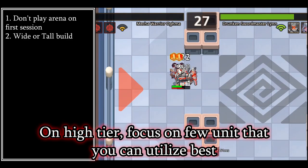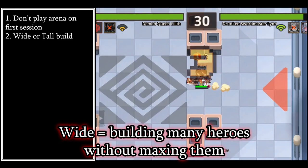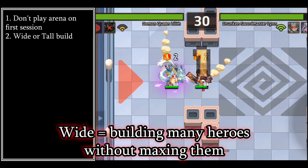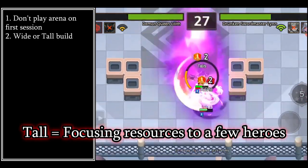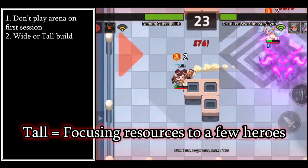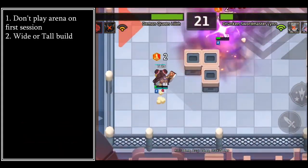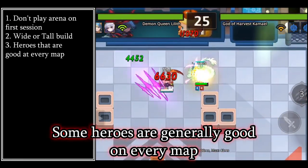In gold and platinum arena tier, wide build is better than tall build. In diamond or above, tall build will get you further. Wide means you build various heroes that you can use to counter various opponents. Tall means you build certain heroes to the max — not only MLB the character, but also fully MLB their weapon and accessory.